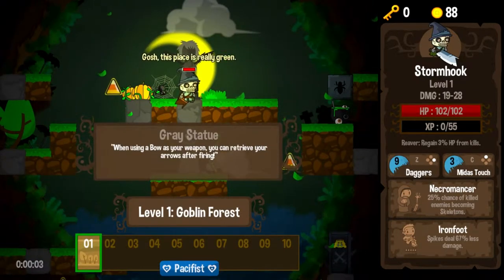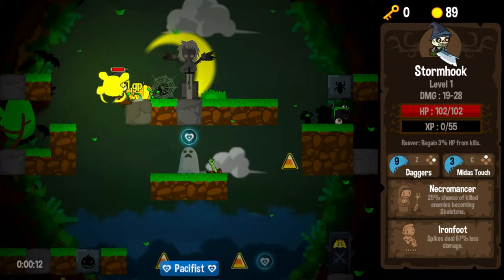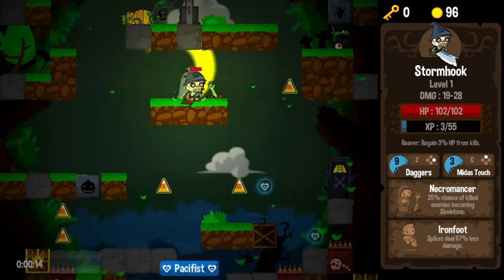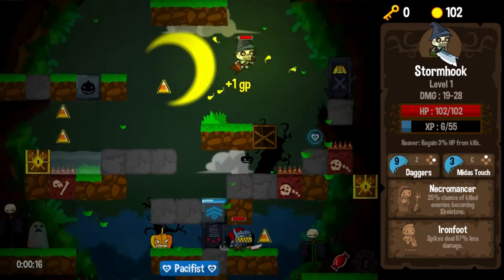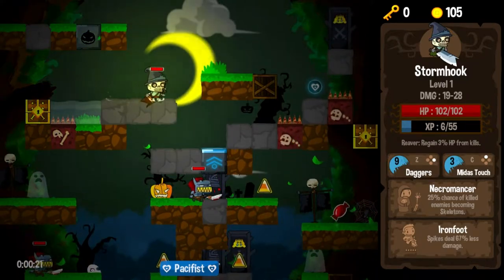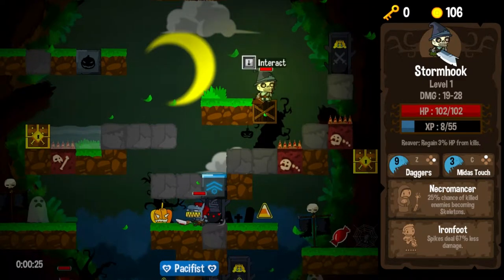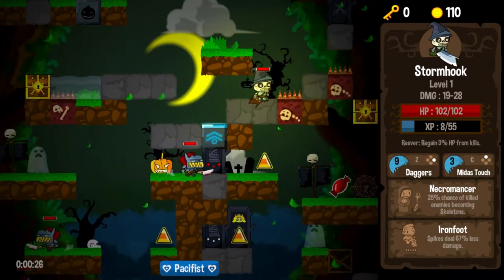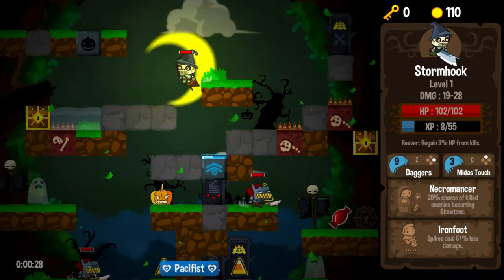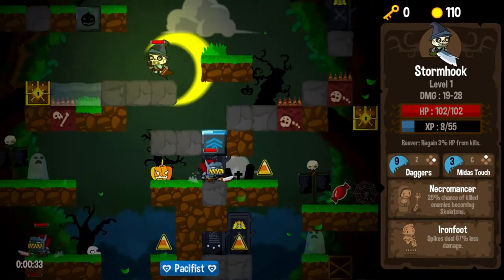Here we go. Getting in the mindset here. I'm letting the Halloween mood overtake me and I'm getting ready to murder. Candy corn coins being collected. We have plenty of time to go the peaceful route, so we're going to do that to start off. Well, we would do that if there were any pacifist orbs. I don't even see any more peace orbs on the whole damn map.